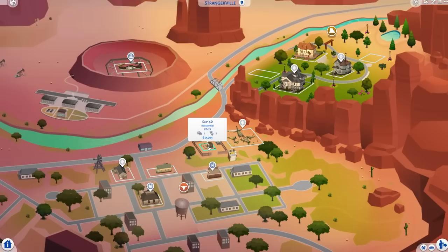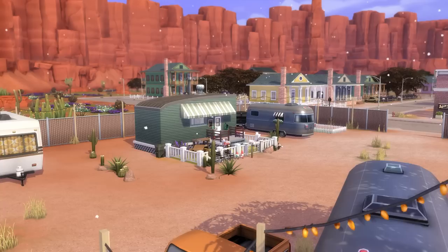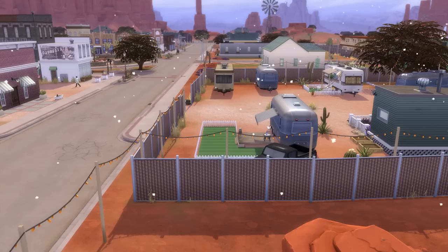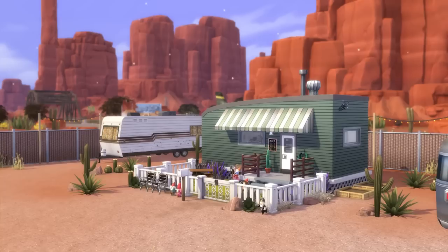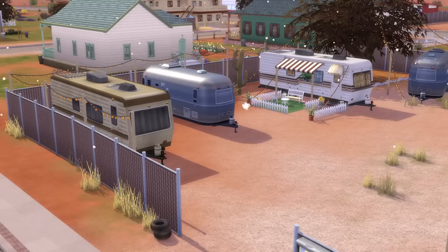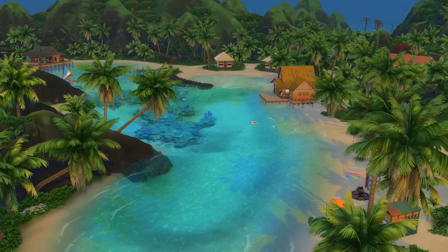Hopping over to StrangerVille from the StrangerVille game pack, we're going to take a look at the teeny tiny 15x20 lot called Slip 42, located within the StrangerVille Plaza neighbourhood. This lot is right in the middle of a fenced-off area filled with camper vans, which brings a lot of character and quirk to the area, making it feel almost as if you're living on a campground. An extra layer of creepiness is added with all of the infected Sims roaming around StrangerVille, providing the space with a truly unique look and feel.